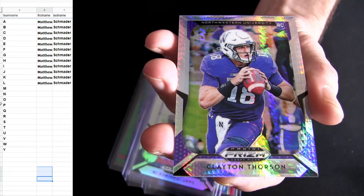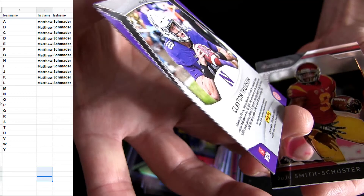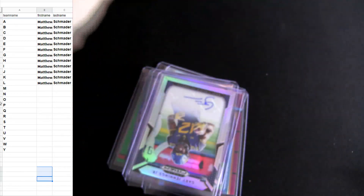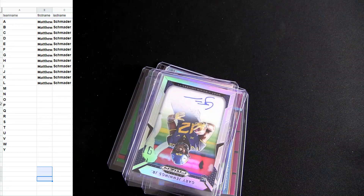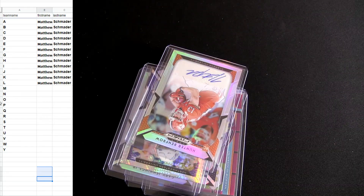We'll load him up as Thorson. Seventy-five for the number on the back of that. Alright, that'll take care of that one. We are working that case and we're a little bit over halfway. It says 16 boxes per case. I got eight — we're directly halfway in the middle of the case here for this Prism.